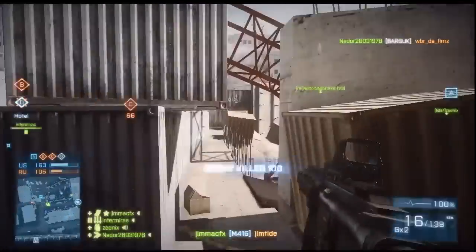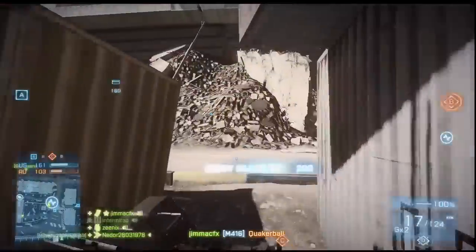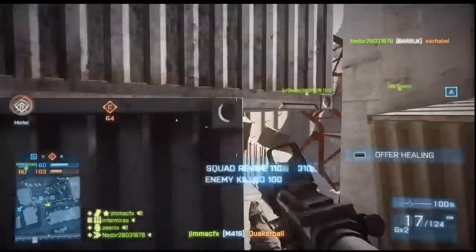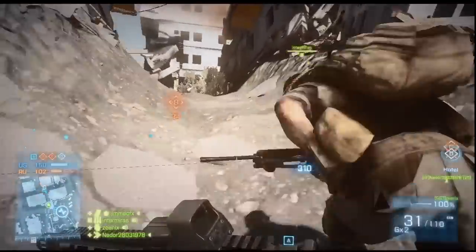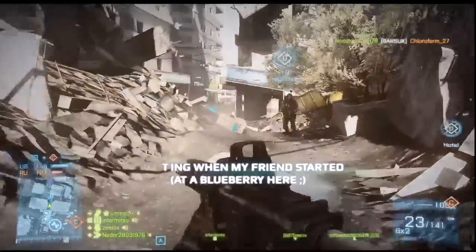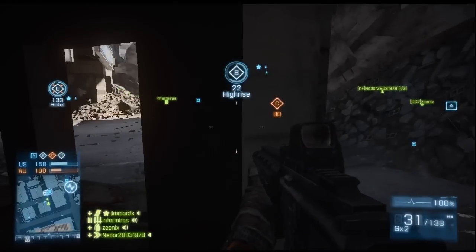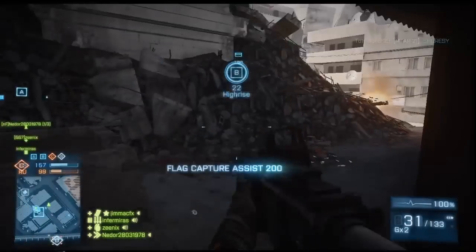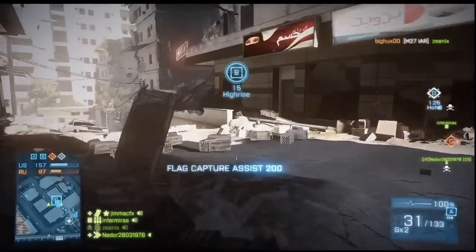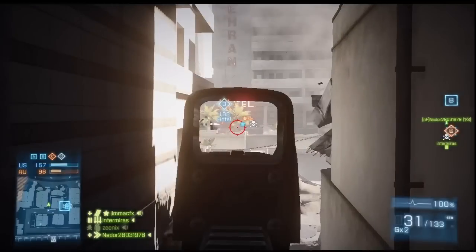Now all the assault rifles are great, but the M16 and the M416 are the sort of general purpose rifles that work. They aren't exceptional in any one property, but they're just good in everything. So they reload fast, they're precise, their fire rate is decent — they're just all around good weapons. So if you pick either the M16 or the M416, you're going to have a great weapon at any encounter. Even at close range you still have a chance going against carbines.